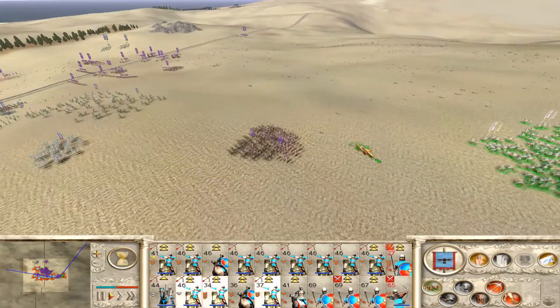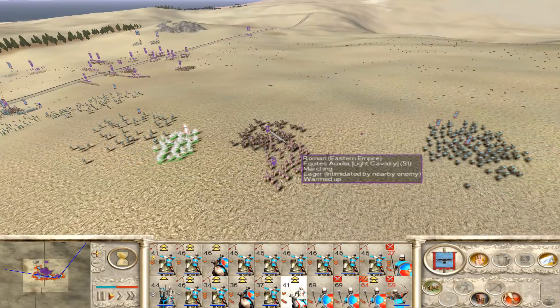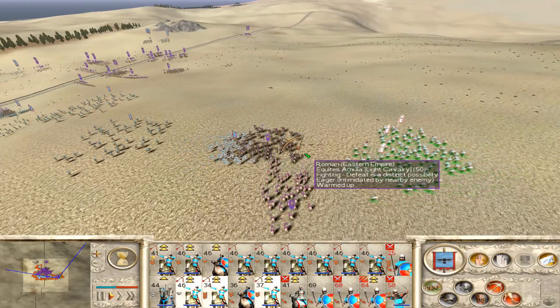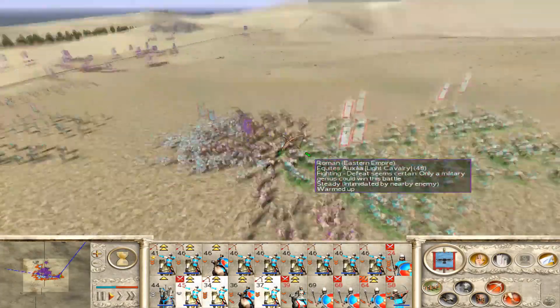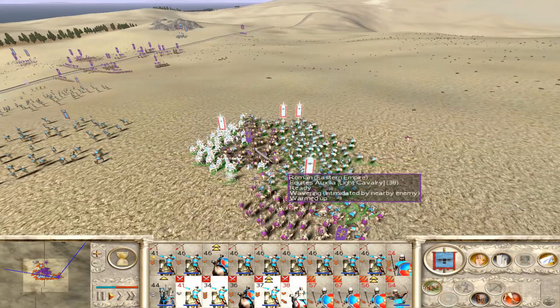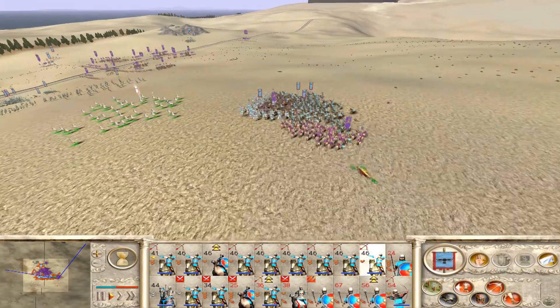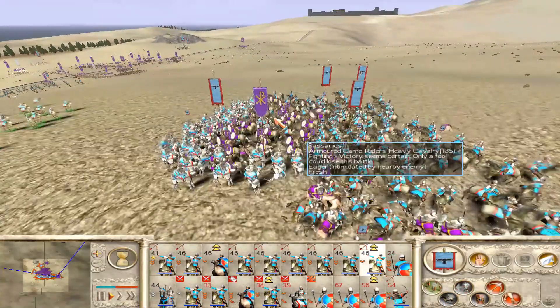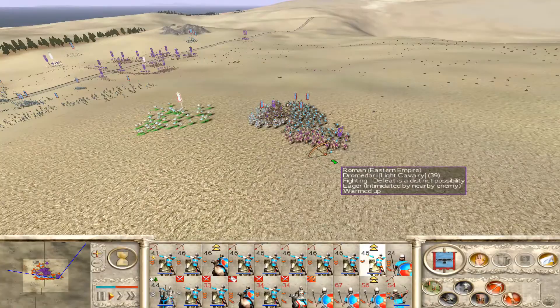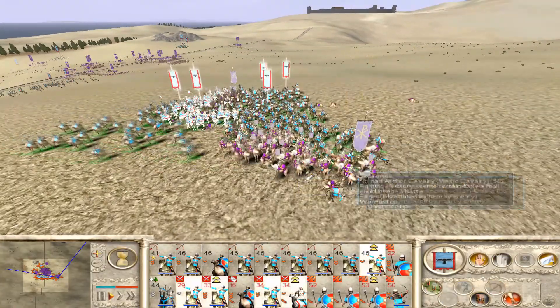I should have been paying better attention to our center — that wouldn't have happened. I could have avoided it or at least had some cavalry units to counteract them. Here we have our armored camels. We're going to charge them in along with our horse archers, engaging into melee and catching both of those cavalry units. Pretty effective — all camel units have a bonus against cavalry because horses are afraid of camels.